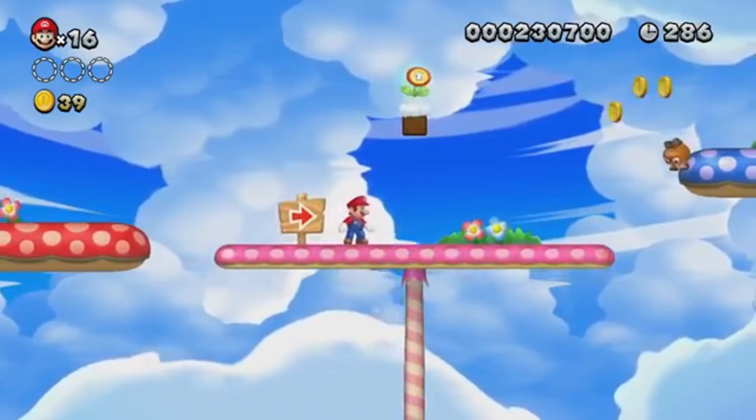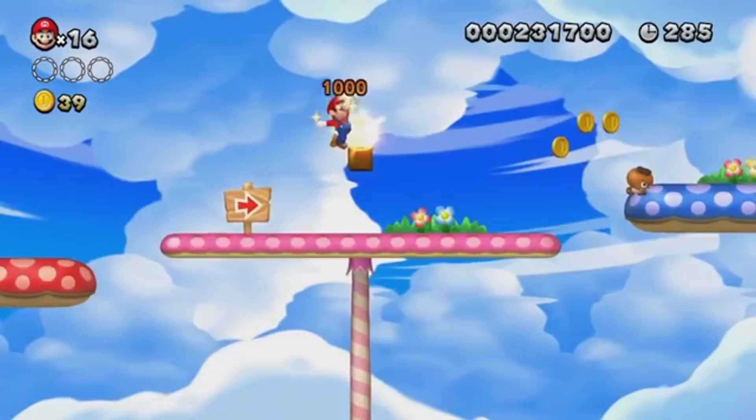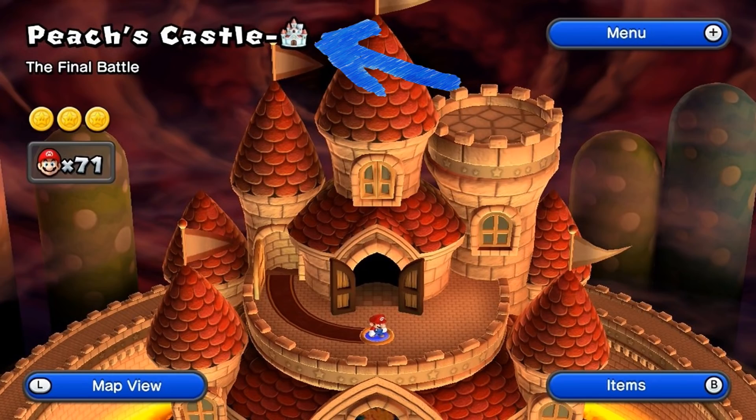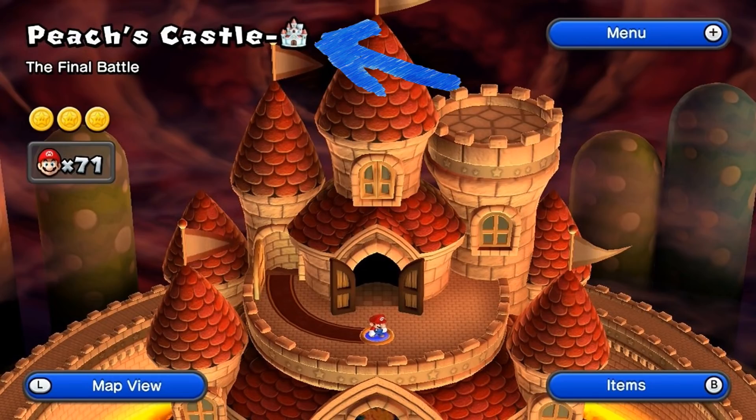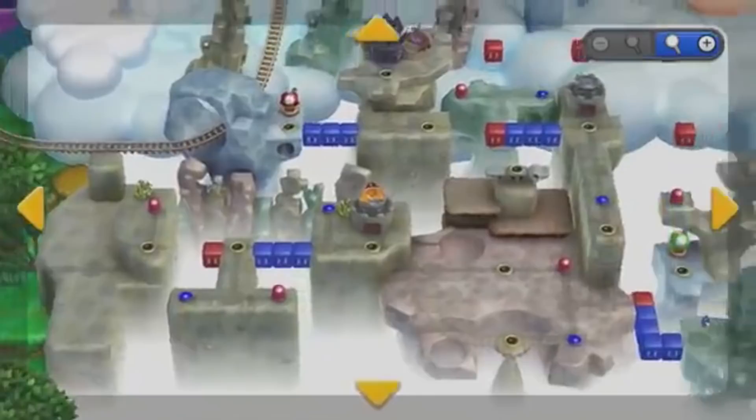There are also some level icons in the folder that were never used: the pepper icon and the star icon. These are used for secret courses that act as shortcuts between worlds, however these never saw the light of day. There are also two unused duplicates of the Peach's Castle level icon for some odd reason. We have no idea what these were used for, but they could be alternate designs from when they were making the world map.